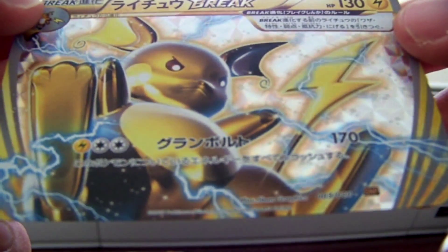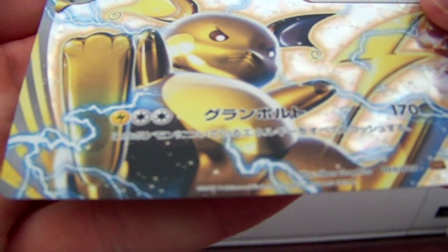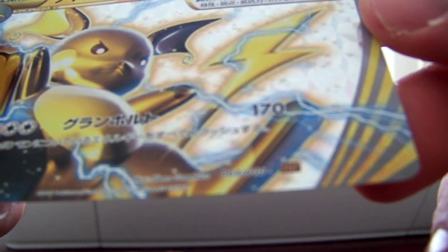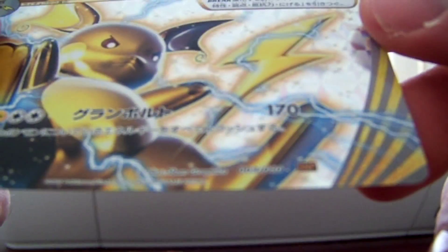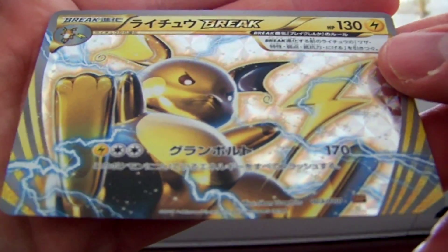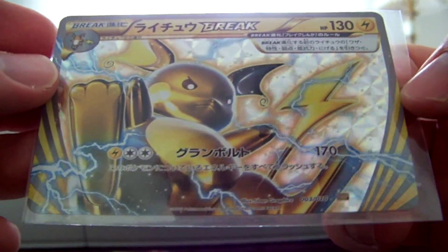Raichu Break Holographic card — very nice. It is SP 3 out of 10, Illustrator 5-band graphics. I'm going to sleeve it. I want to keep it minty, hoping for a 10 when I decide to grade it. It will be in the new English set coming out in a couple weeks as well.